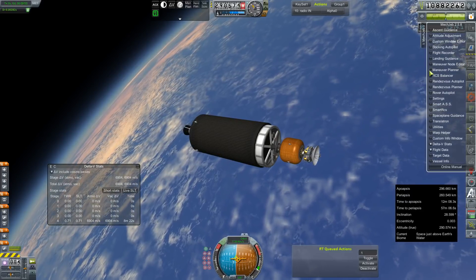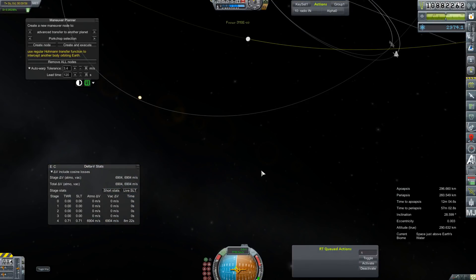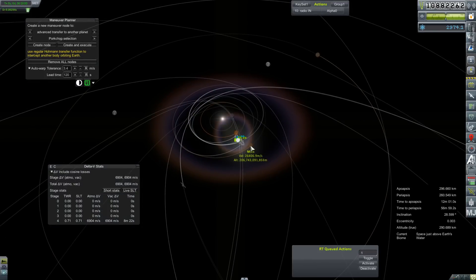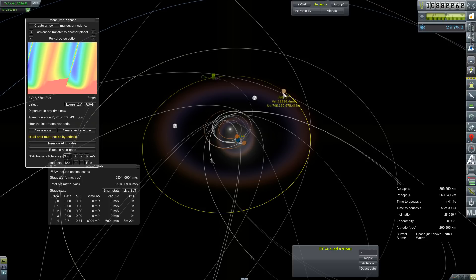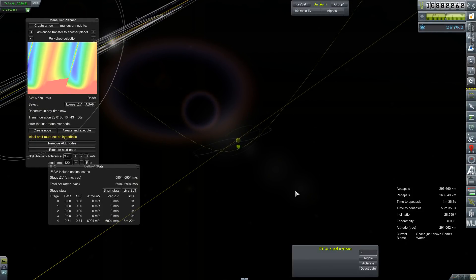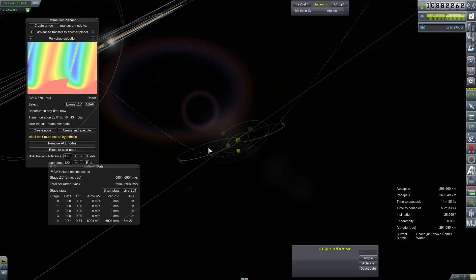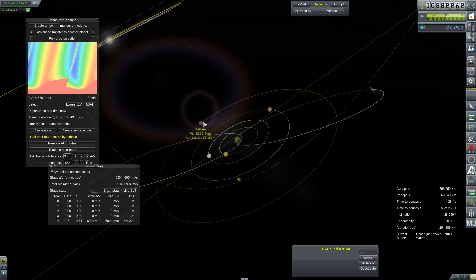What am I looking for? Maneuver planner — transfer to another planet. We need to select Jupiter as our target. That's Mars, that's Jupiter — set as target. Lowest delta-V is in two days. How about ASAP? 6.5 versus 6.5 — 6.57 versus 6.562. I think we can afford that. Transit duration: two years. Let's focus our view here — that brings us along the correct side of the planet for our orbital path. Yeah, that's Ganymede. That would be Callisto. That is our target.